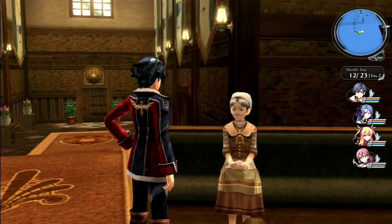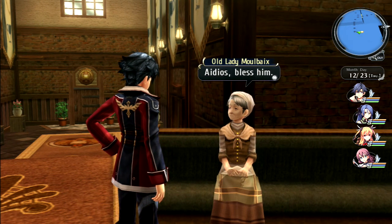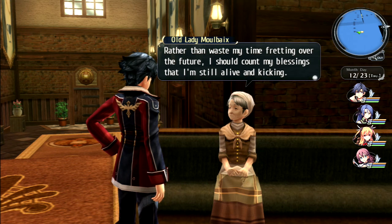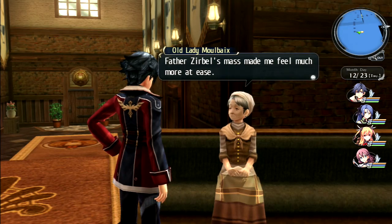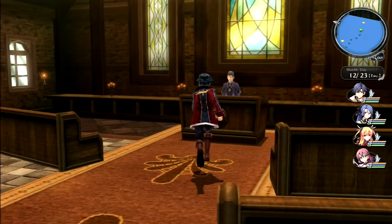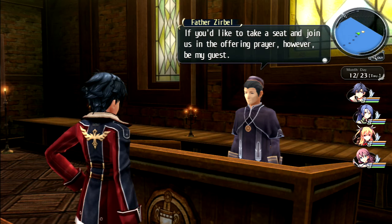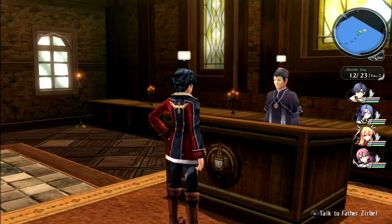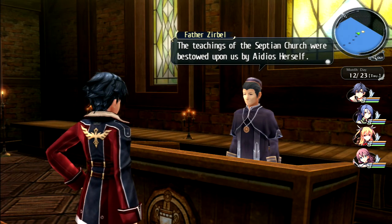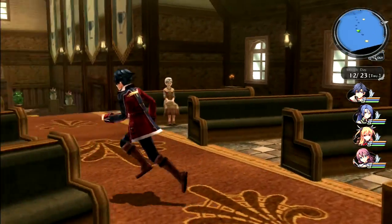Church attendant Malbio says Father Zirbel's mass made him feel much more at ease - rather than waste time fretting over the future, he should count his blessings. Father Zirbel is in the middle of mass and invites anyone to take a seat and join in prayer: 'The teachings of the Septian Church were bestowed upon us by Aidios herself - let us pray so our thoughts and hopes may reach her in the heavens above.'